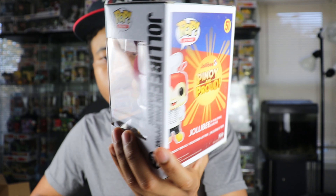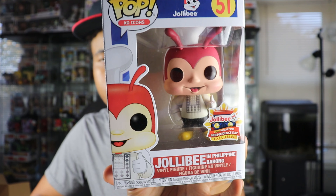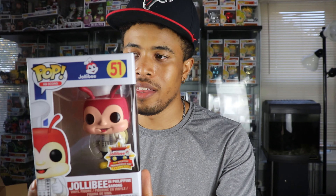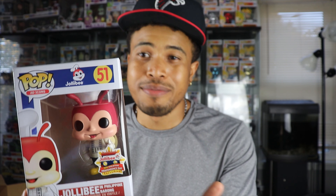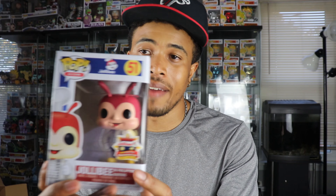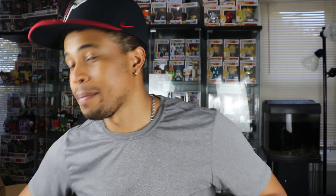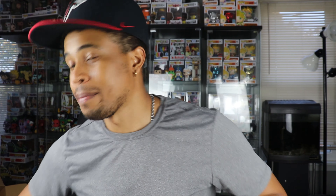So this is Jollibee in the Barang. I actually have this one already, but this is a nice add icon. This isn't the glow in the dark, flocked, or metallic one — this is the regular Barang Jollibee. I saw that they're starting to bring Jollibee to the U.S., like in Jersey and Virginia, which isn't too far, so I might have to check it out one day. Hopefully eventually I can try the food. Always nice to pull an add icon — so far so good.